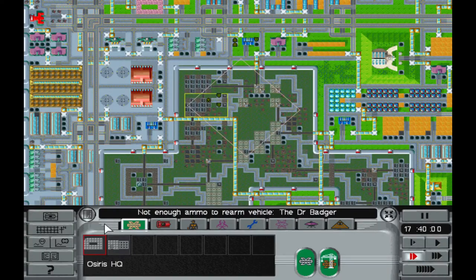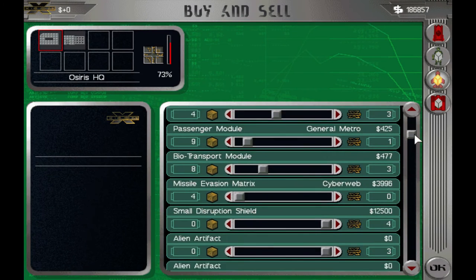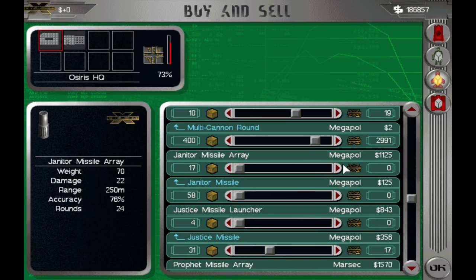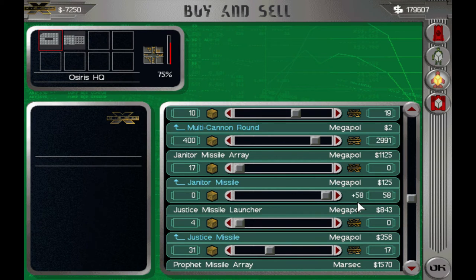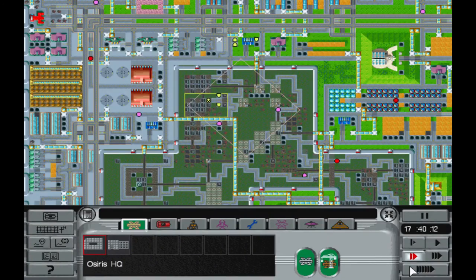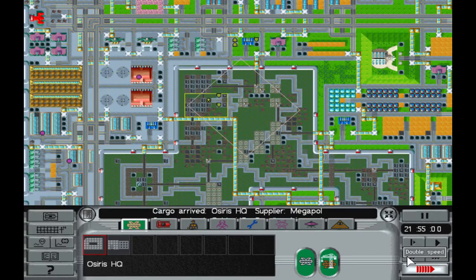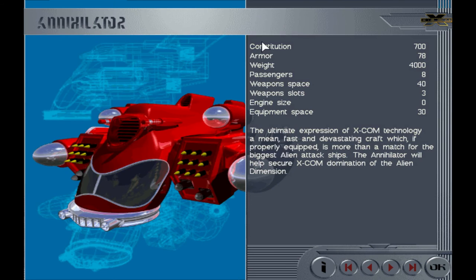85% for that annihilator — we're gonna just sort of pass time. I don't have enough Elyrium ammo. I need to buy some janitor missiles. There you are — sure, that's cheap. Graph check real quick. Okay, let's go — next day. Oh, the annihilator is done! The ultimate expression of XCOM technology — a mean, fast, and devastating craft which, if properly equipped, is more than a match for the biggest alien attack ships. The annihilator will help secure XCOM domination of the alien dimension. Nice.